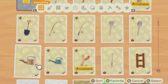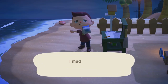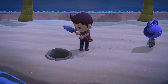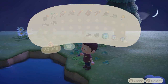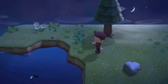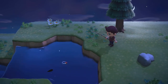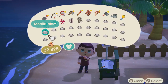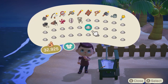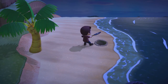You can absolutely catch one of these fish without bait, but we highly recommend farming some fish bait using the manila clams that can be dug up on the beach before you head up. Bait can be used to make a fish spawn in the location it's tossed in — which sounds like cheating, but trust us, it really isn't. I recommend bringing at least 30 bait, which should take you around 15 minutes to gather and craft. When collecting clams, it's best to walk up and down your beach rather than run, as the clams might get scared away by your loud footsteps.